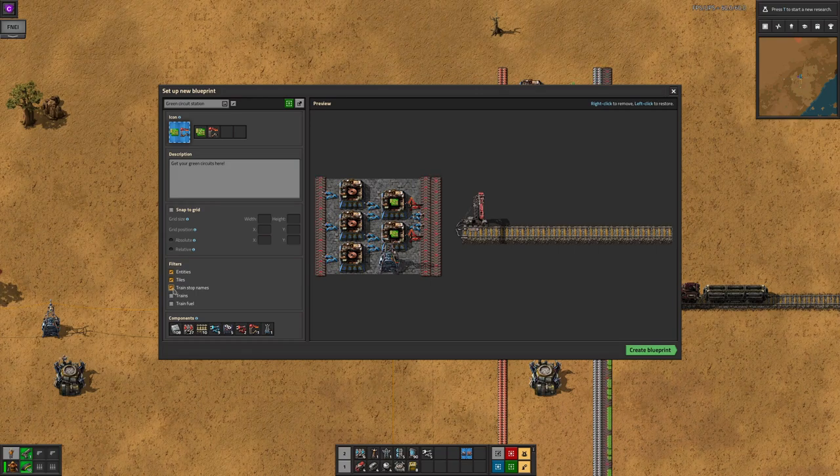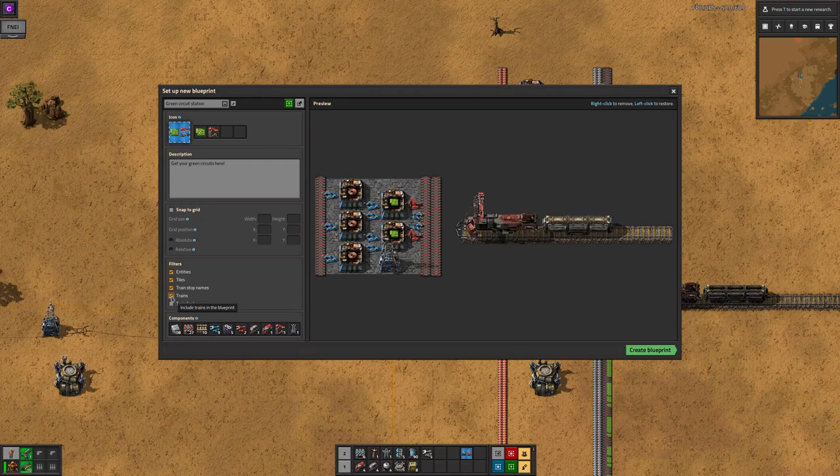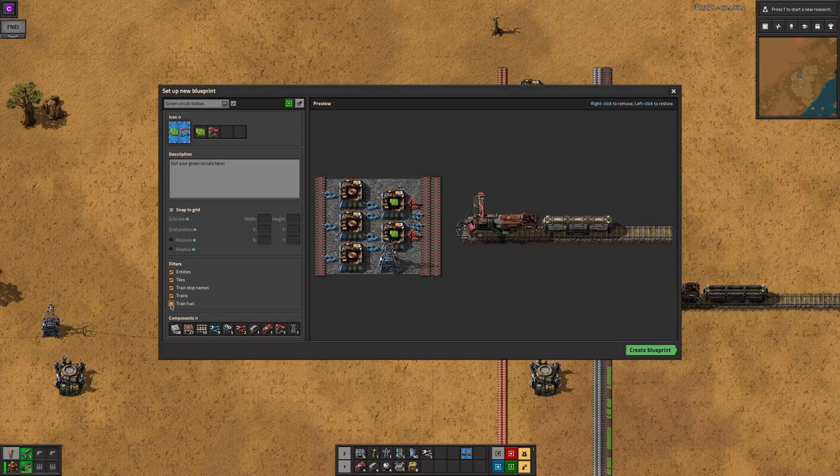Copying train stop names means that when you drop the new blueprint in, the station won't have a random name, and so may already have trains configured to go to it. This can be very useful if you're setting up a new station that is to have identical settings — perhaps an additional mine — but can be dangerous if you copied an iron mine and are now trying to place a copper mine. Trains and train fuel allow you to make sure the bots place a fully programmed train and fuel it up so it's ready to depart.